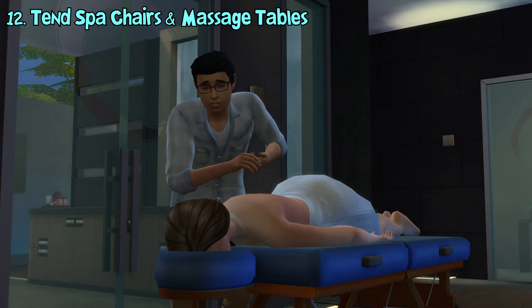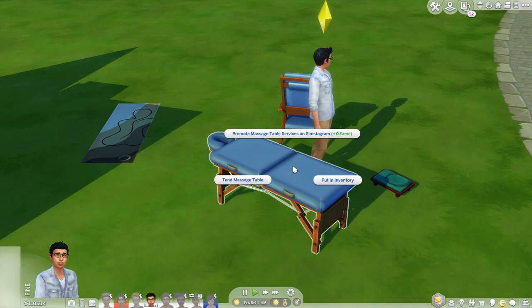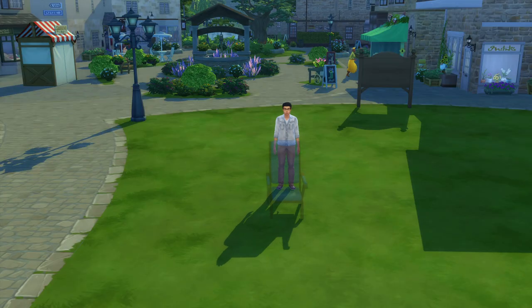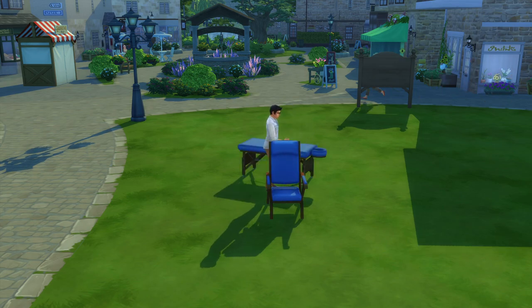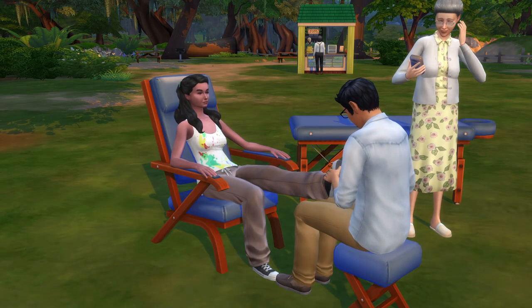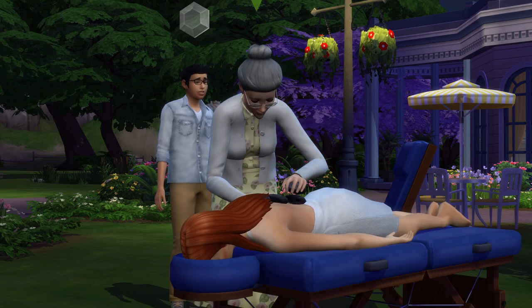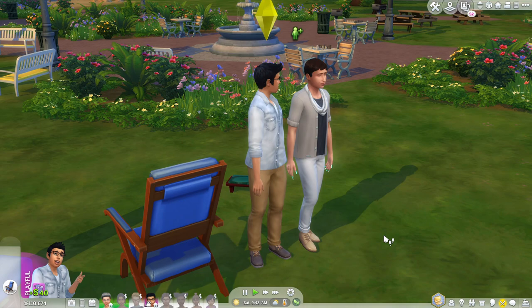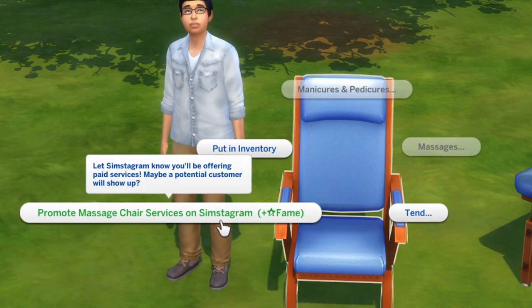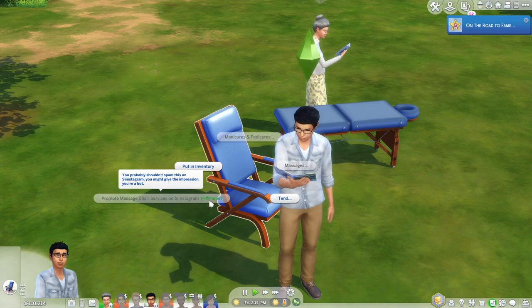This update finally introduces several ways sims can gain money through wellness skill, a skill exclusive to the spa day game pack. Sims with at least level 2 wellness skill can tend on spa chairs and massage tables and offer their services to gain money. Remember the portable chairs and massage table — this is when they come in handy. Sims will stand around until someone asks for their service, which can be hand massage, feet massage, manicures and pedicures for spa chairs, and various types of body massages for massage tables. You'll be paid after doing the service. If the customer is satisfied, a sound effect will play and they'll thank you and might even give extra tips. If you cannot find customers, you can promote your business on Simstagram to increase the chance of new customers appearing, though you cannot spam this interaction. You can also directly offer random sims nearby your service and can filter out certain services.